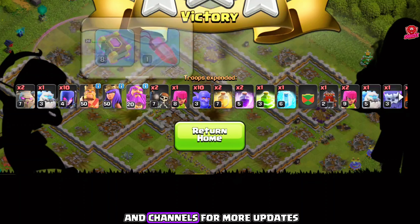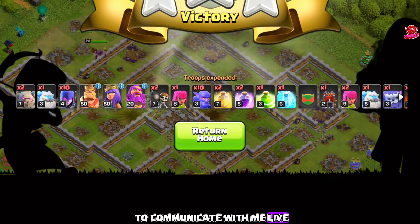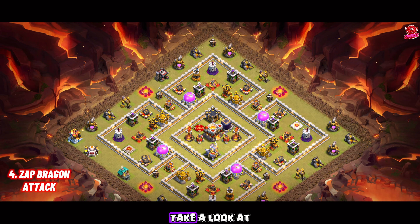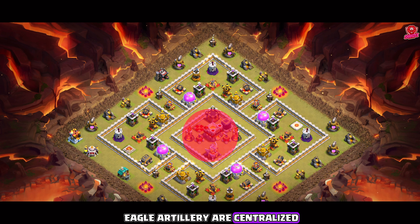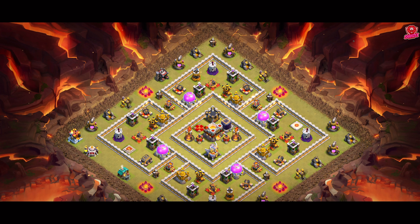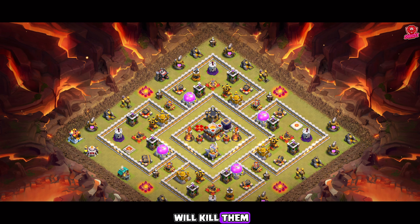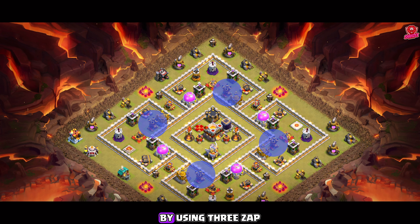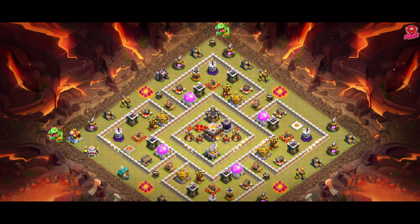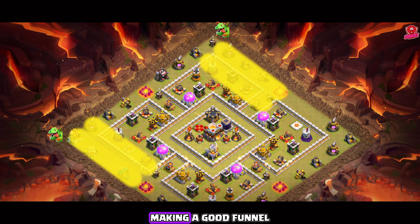With this approach the troops move together, tearing through the base in just a few minutes. The golems take the lead and soak up damage while the witches and bowlers take down defenses from behind, and the jump spell provides a direct path to the core. Drop the golems, then the line of witches, then heroes, then the log launcher. The logs started making a way for our troops. Deploy the remaining wall breakers on the other side, delay the bowlers to clear outer trash first — the logs have already killed the enemy queen. Now deploy all the bowlers.